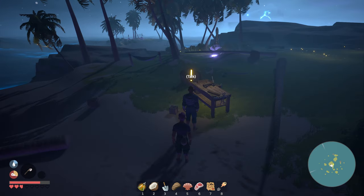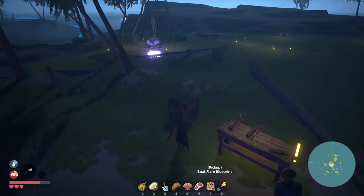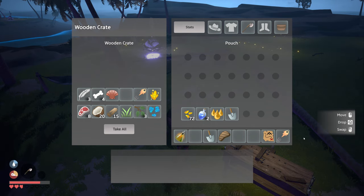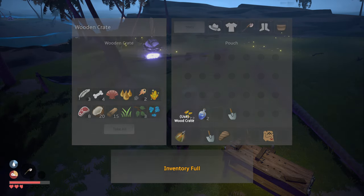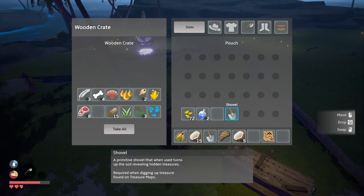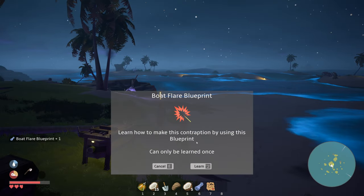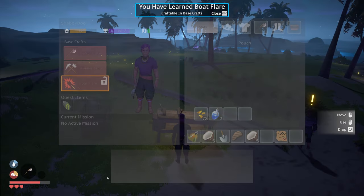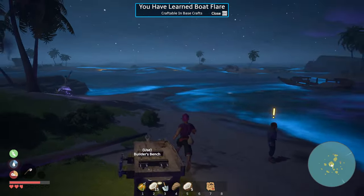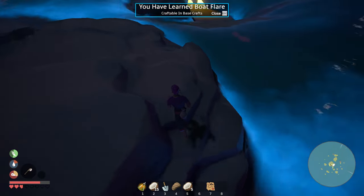'I'll give you a blueprint to teach you how to make a flare — you should find it in your base crafts when you learn it. Gather supplies and make it.' Is it in here? Not in here. I'll put all this away real quick. Let's learn the flare recipe. It's here — boat flare, fine coral and yellow shards. How do I get fine coral?